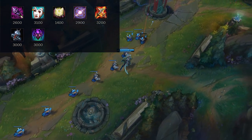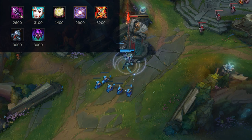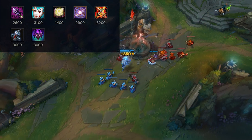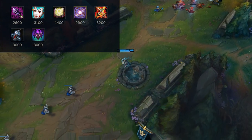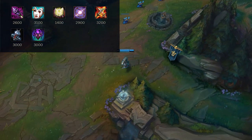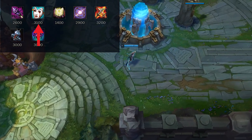For situational items, Rod of Ages is still built, especially in Platinum and below, because lower elo games last longer. Higher elo players end things faster, but Rod of Ages is great for prolonged games since it scales throughout, giving AP, mana, and tankiness via health. Build it if you know the game will go long or the matchup calls for it. You can also take Liandry's Torment for extra burn — it has a lot of health for juggernaut-like sustain, and the burn helps clear waves and apply grievous wounds. If you already have Morellonomicon grievous wounds and apply the burn, it really staggers enemy healing.